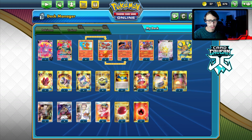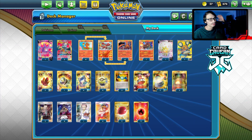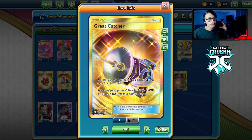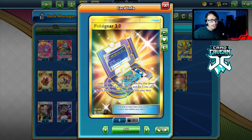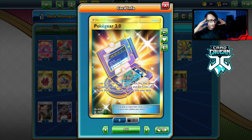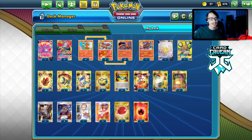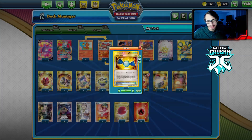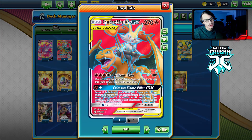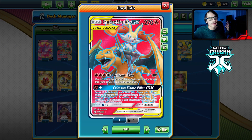I'm playing Crystal Energy since we run a lot of energy — 11 energy total plus three Giant Hearth. There's no Ordinary Rod in the deck. I am playing Great Catcher, which was a clutch card — being able to use Great Catcher plus Welder in the same turn is really powerful. I also have two Boss. For draw, I'm playing Poké Gear to find Welders since I'm not running Jirachi. Four Quick Balls, three Rare Candies, two Charmeleon. I should probably add a few Pokémon Comms. I do run two Switch and Air Balloons to help retreat.